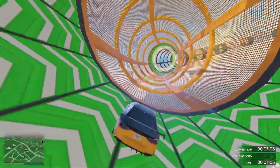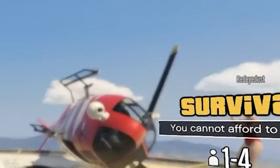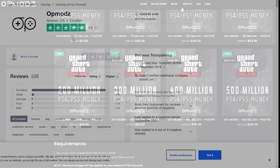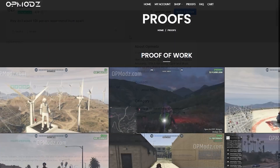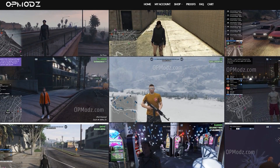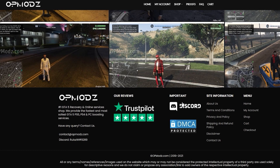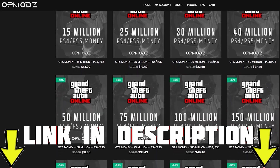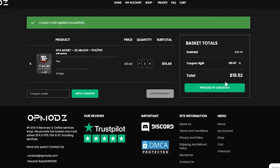But first let's talk about our sponsor. Are you tired of being broke in GTA Online and just wish you had more money? Then OP Mods is the website for you, with boosted accounts, modded services, and high star reviews on Trustpilot. They provide proof of work so you don't have to worry about getting scammed, and they cover PlayStation, Xbox, and PC. That'll be linked in the description. Use code DiscountLegit for a 5% discount on all purchases.